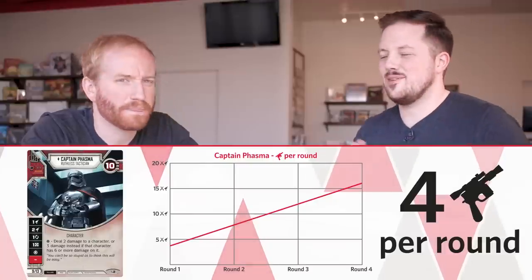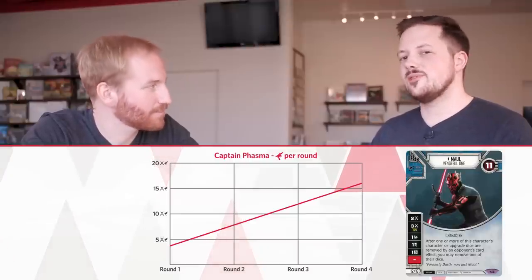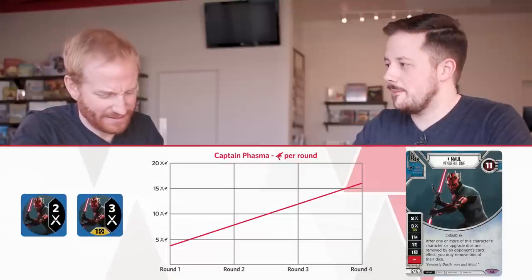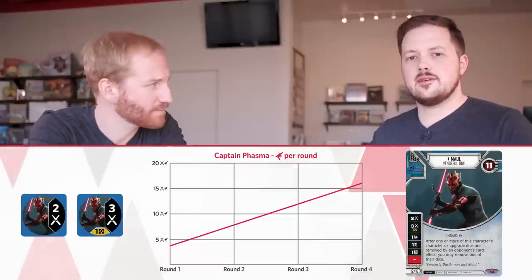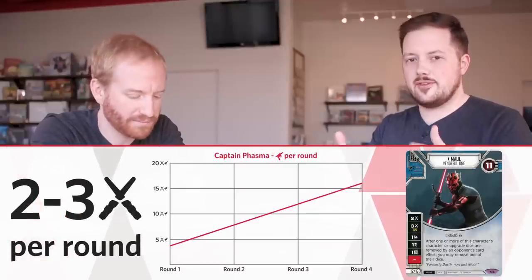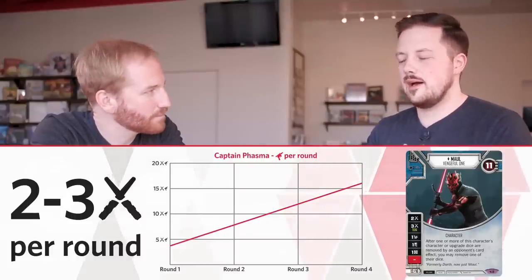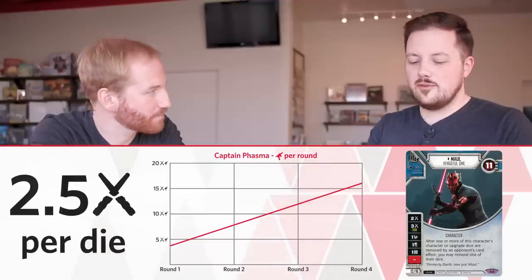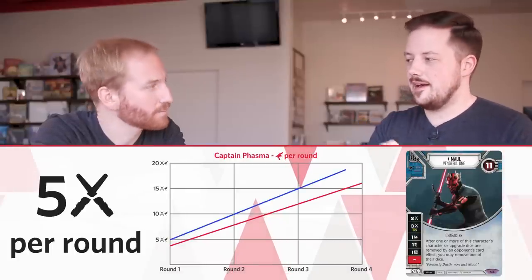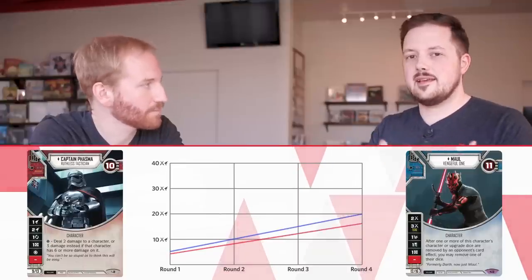Maul is more complicated — he's got a two and a three-for-one-resource. Whether you roll the one without money or resolve the two, he's probably getting somewhere between two and three on an average turn. I'm comfortable estimating about 2.5 damage per die, so roughly five damage a turn — one more than Phasma. That charts out to five, ten, fifteen, twenty over a four-turn game. Combined with Phasma, together they're doing nine damage a turn.